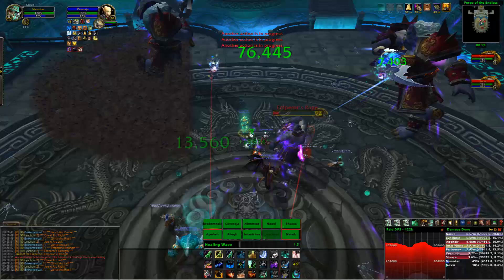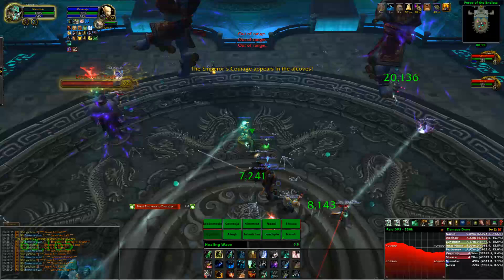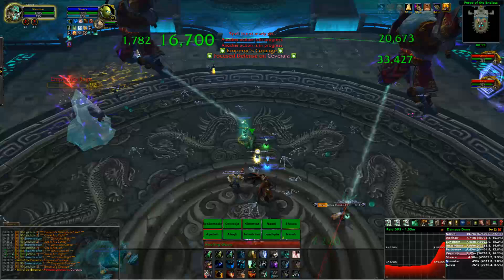The bosses themselves don't have many abilities. The first is Magnetic Armor — a debuff placed on its primary target, the tank. Basically, if you move more than 16 yards away, it grips you back in without fail. So don't move 16 yards away, because of the next ability called Devastating Combo.